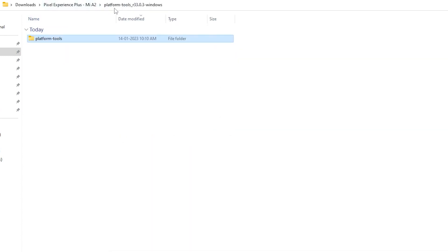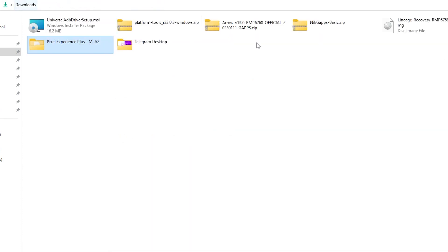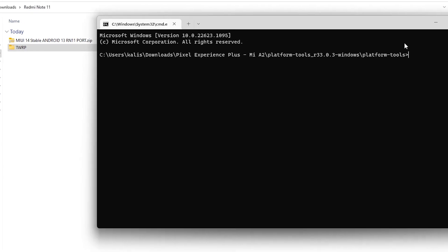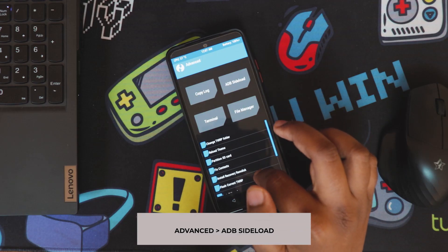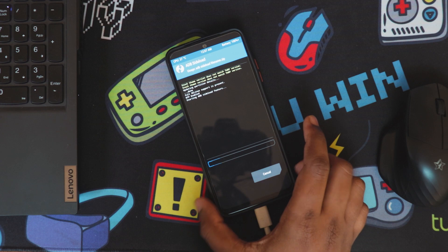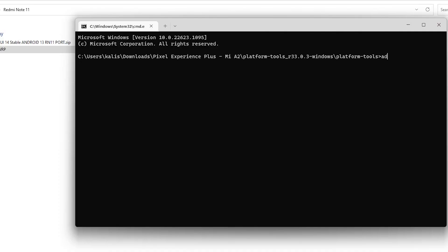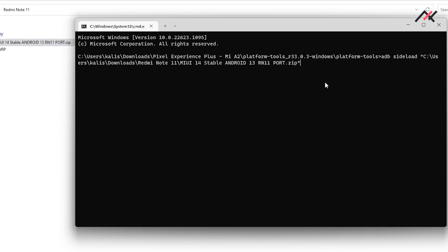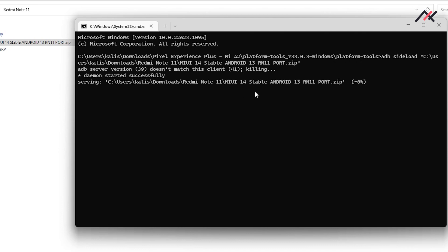Back in TWRP on the Redmi Note 11. Going to Advanced, then ADB sideload. I run adb sideload and drag and drop the ROM file, then press Enter. Now it has started installing - we'll see how it goes.